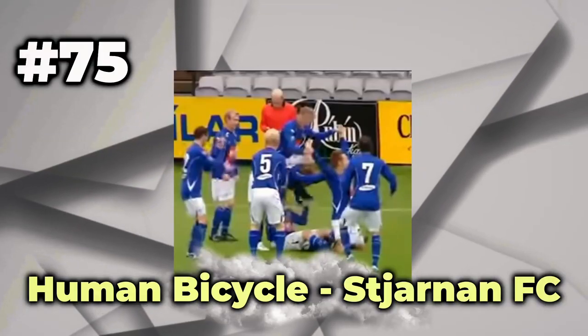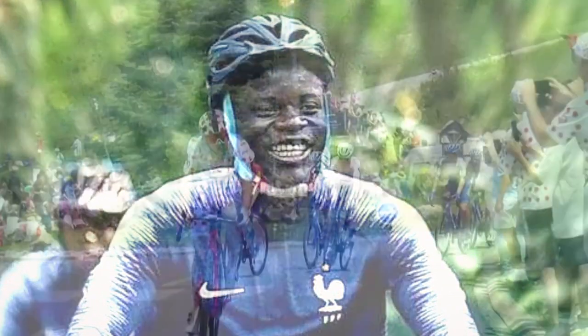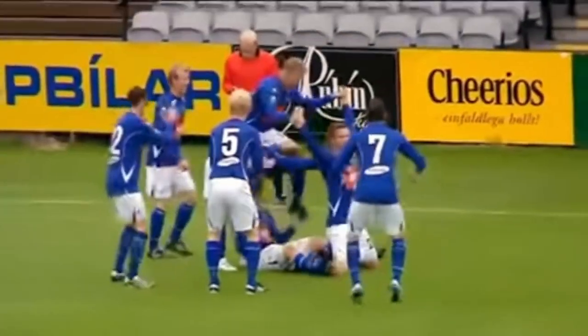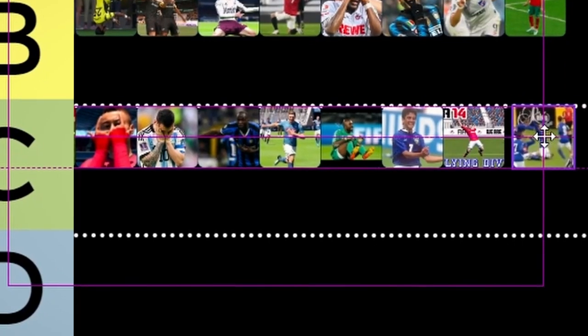Human Bicycle. Star Jam FC. If you want to go for a ride, try jumping on a human bicycle. You can pedal into freedom, take on the Tour de France, and get cheered on by the most beloved fans. Obviously it's not an option in FIFA, but it could be a decent C tier option.